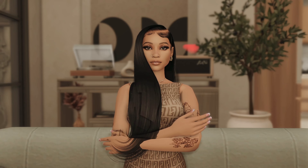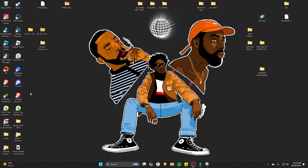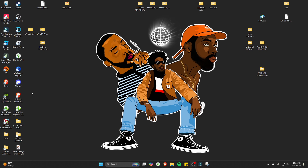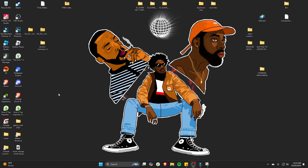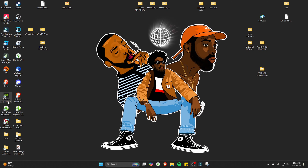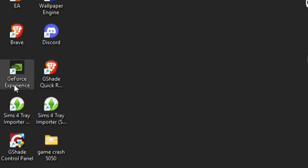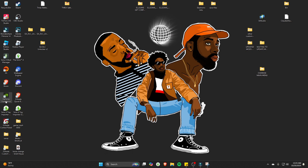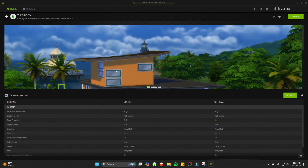Before you even open your game, my first tip for better in-game graphics is ensuring that your graphics card and your game are configured to one another. My PC specs are in all my videos — I have a GeForce graphics card. If you have a different card, do your research on a similar program. For GeForce users, you can use GeForce Experience, and as you can see, all my games are listed there — I'll go ahead and select Details.